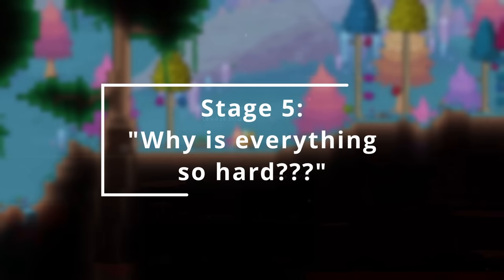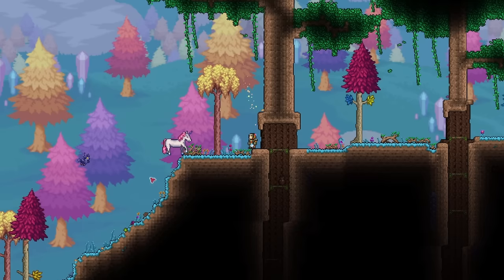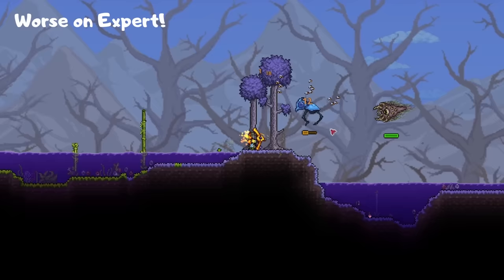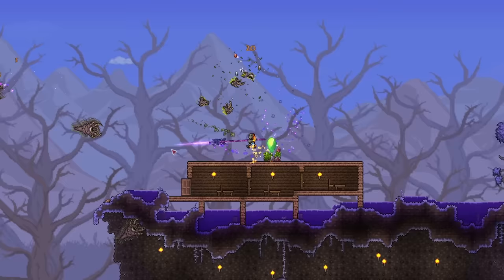Stage 5: why is everything so hard all of a sudden? Congratulations, you've defeated the underworld boss, and now the ancient spirits of light and dark have been released. The good news is you can now find new enemies, new bosses, and new loot. The not so good news is everything is now way more difficult. Your weapons that were previously destroying everything? Well, they're pretty much useless now against your new threats. The bad news is your biome towns might be ruined now. There are some ways to purify it, but for now you just have to stick with it.